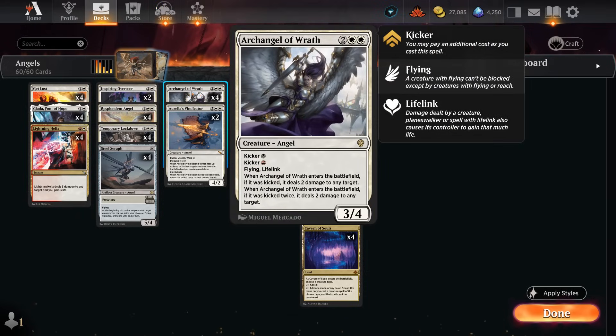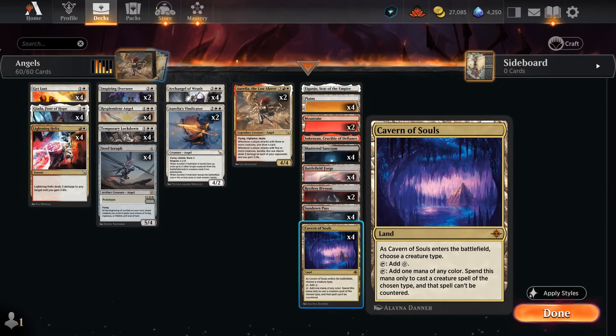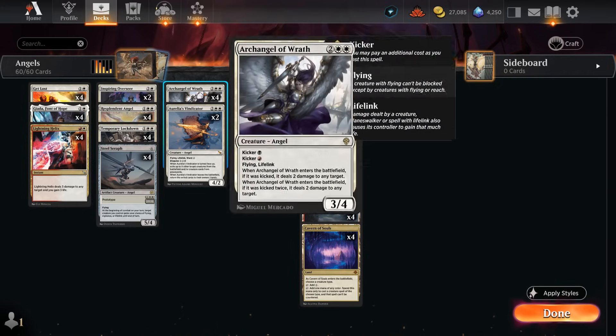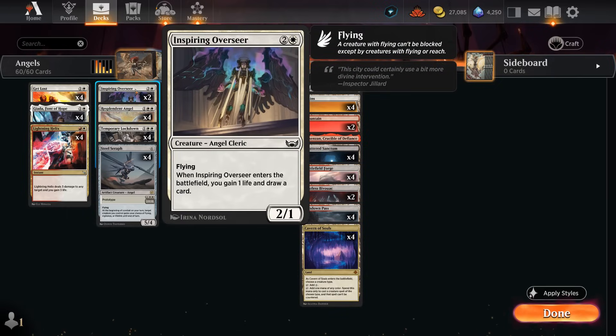Rounding out the deck: four copies of Archangel of Wrath, a very useful tool against aggro as a 3/4 flying lifelinker that we can also kick for both black and/or red — that's why you see Shattered Sanctum in the mana base. Cavern of Souls naming Angel not only makes our angels uncounterable but can also fix our colors for Archangel of Wrath's kicker ability. When it enters, we deal additional damage which will also gain us life, potentially setting up Resplendent Angel.